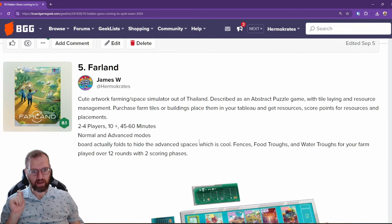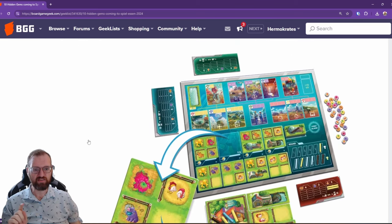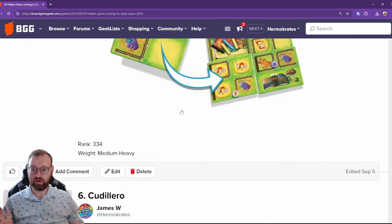Farland is coming out of Thailand — it took me a while to watch the video with the automated translation to figure out what was going on. This is a medium to medium-heavy game with cute artwork. It's a farming simulator set in space, described as an abstract puzzle game with tiling and resource management. I love all of those things. It has a normal and advanced mode. What I thought was really cool is that the board folds down the middle — in the normal game you play with the bottom half, so you just fold the board and hide the stuff you can't play. That's Farland from Siam Games, rank 334.